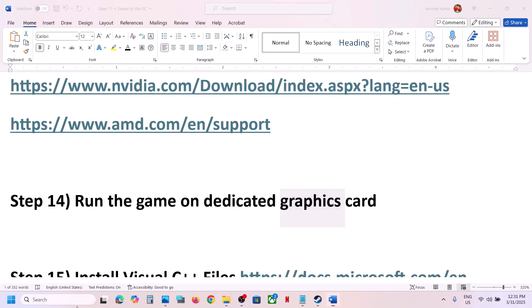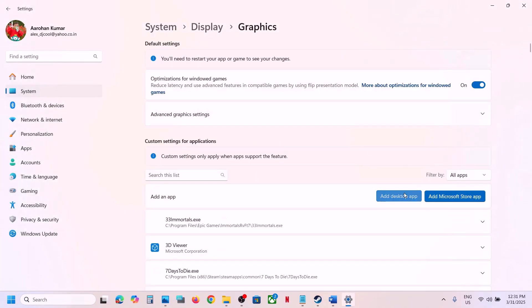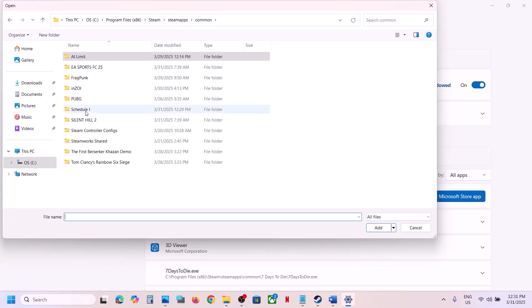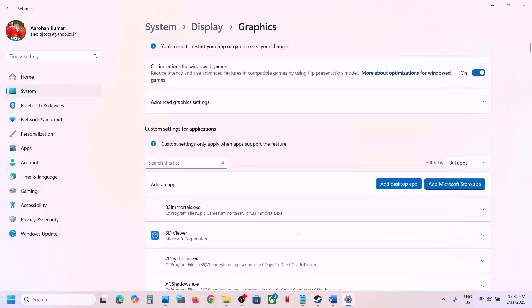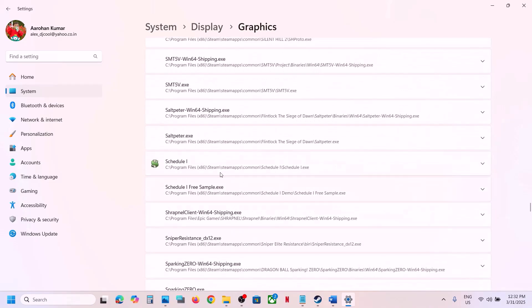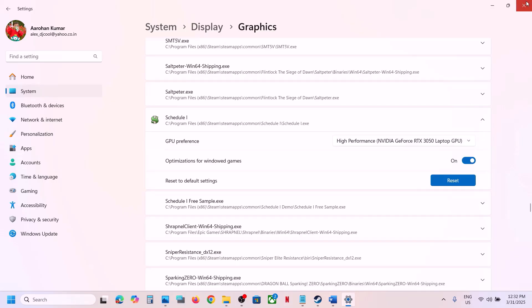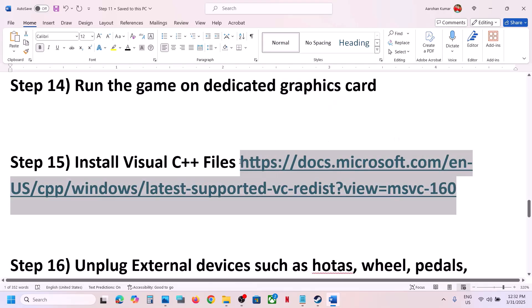The next step is to run the game on your dedicated graphics card. Type graphics settings in the Windows search box, click on Graphics Settings, then click Add Desktop App. Open the game installation folder, select the exe file, and click Add. Once the game is added to the list, click on it and set the GPU preference to High Performance — you will see your graphics card listed there. Launch the game and check.